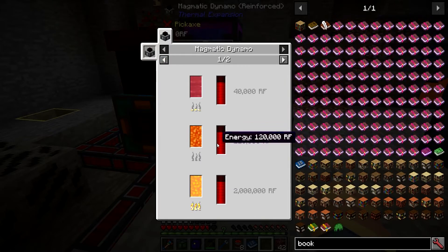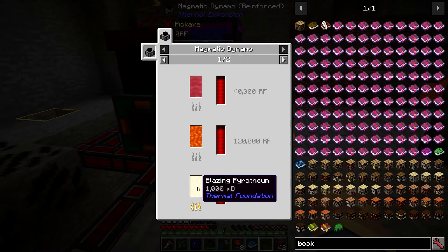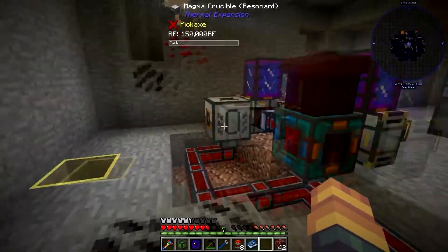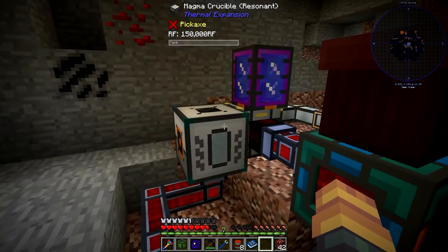Lava will give you the most in general, but there's this right here — blazing promethium. We can make this, and you're going to need envar anyway, so I suggest making a magma crucible.